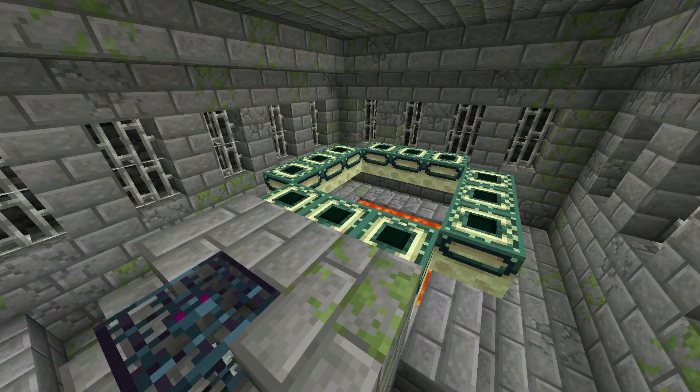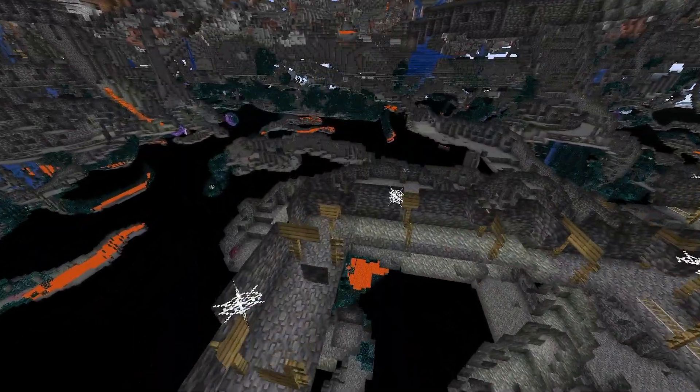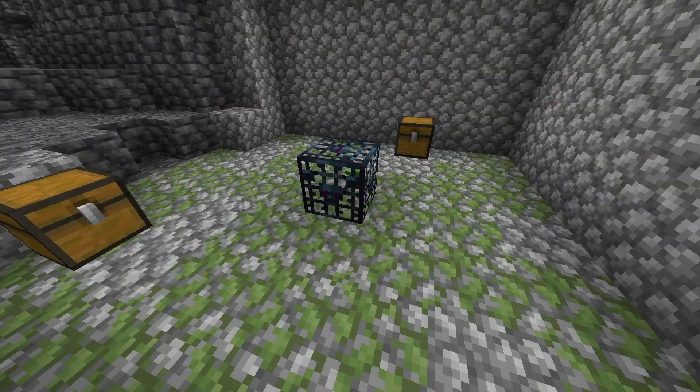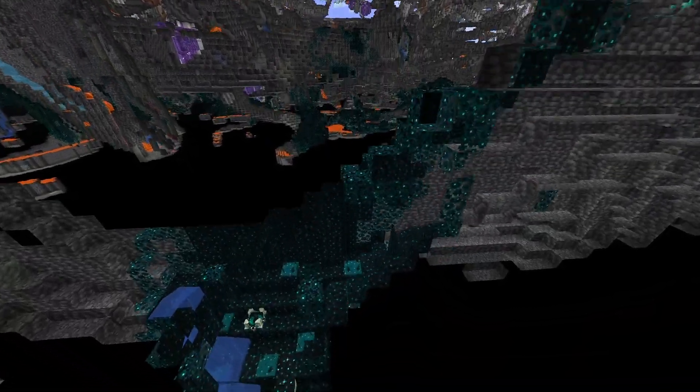...you are going to find the End Portal and the Stronghold, although you will need all 12 Eyes of Ender. There's also a pretty decent mineshaft right next to it, and you can see loads of Deep Dark Biome as well. But what's underneath spawn? Well, there's a pretty decent mineshaft here too, with a number of spawners.